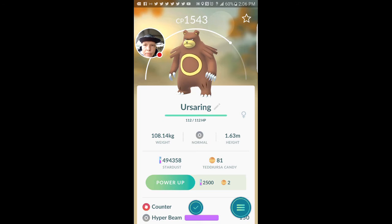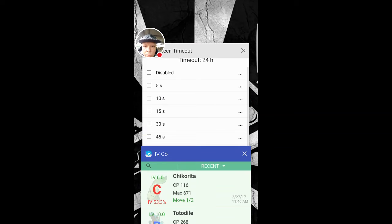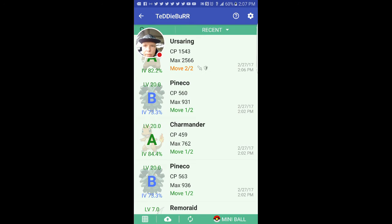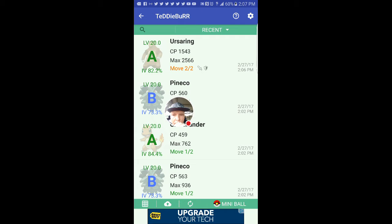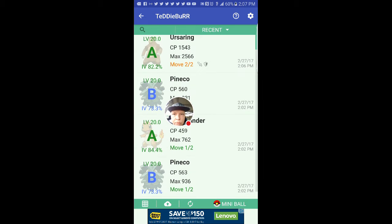1543 CP, Counter and Hyper Beam. I'm gonna double check the moveset — it seems like a decent moveset. Ursaring is a female. Let me check the IVs. Just before I hit record, I hatched three eggs in a row — two Sunkern and a Charmander. Thank god I had Pokemon GO open, because I would have been sitting there hatching eggs while I drove up to him. All right, let's get to it.